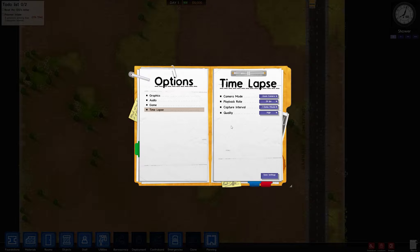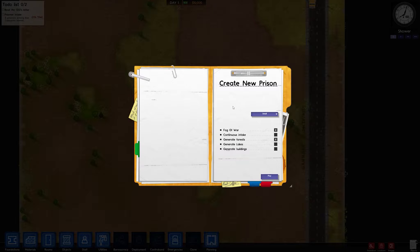When you create a new prison you also have an introduction option, which as you saw there takes you through the basics — kind of like a tutorial, and it's a good fun one. Then you can choose the size. We're going with small today because I'm just doing a little introduction for you guys.